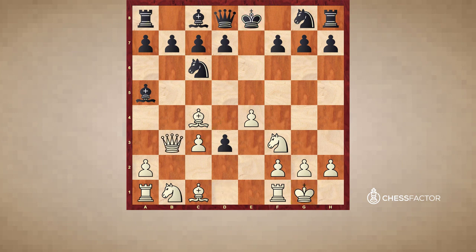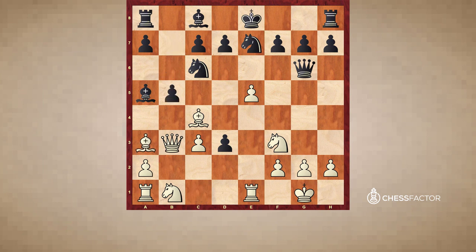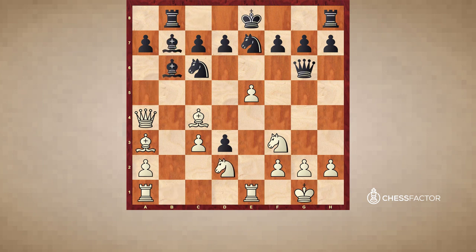White plays queen to b3, black played queen f6, e5, queen g6, rook e1, knight ge7, bishop to a3, b5, queen takes b5, rook b8, queen a4, bishop to b6, knight bd2, bishop to b7, and now knight e4. We notice that the black king is still in the middle of the board along the e-file, and the white rook on e1 is x-raying all the way to e8 where the black king is positioned. At the moment there is a knight on e4, a pawn on e5, and a black knight on e7 standing in the way, but there is still a lot of danger.